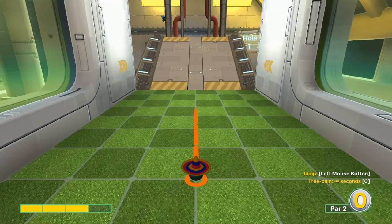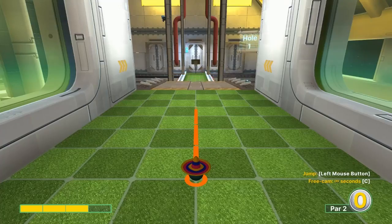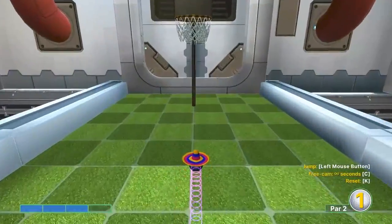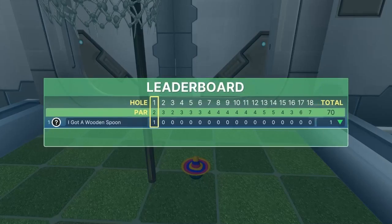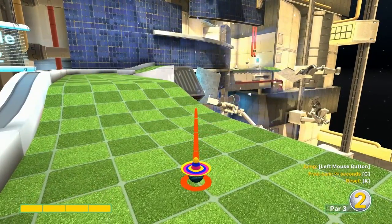Number one: go straight at three power when the ramp is at the bottom, and then when you get close to the basket just jump up for your hole-in-one. Number two: second light square, two rows right, full power or the right edge of the top right dot.